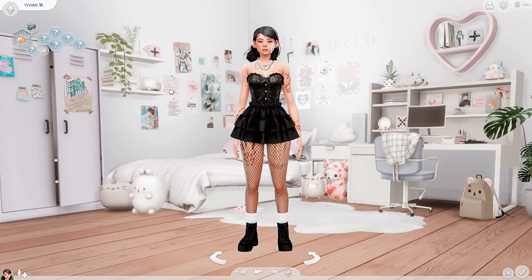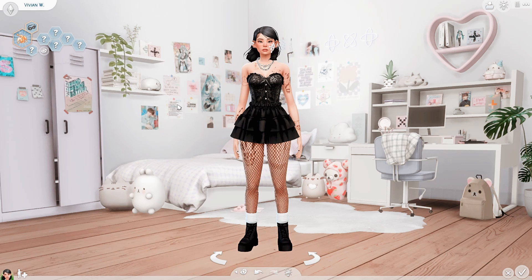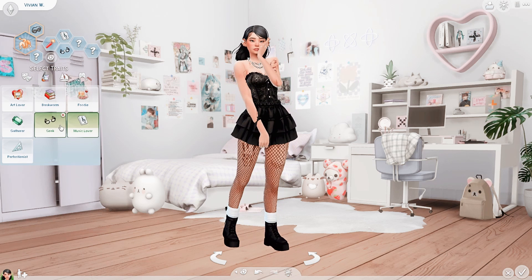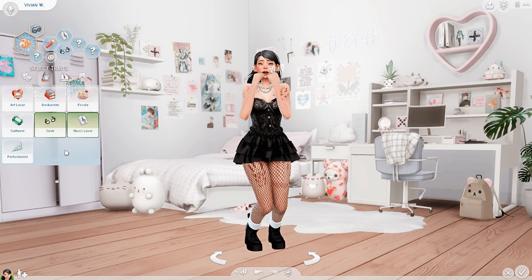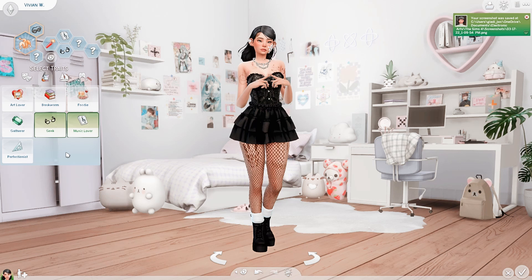As always, I'll have a Tumblr post with all the links in the description below. First up is my CAS background by Newemi on Tumblr — it's called Blue Hour. I also have the blob remover that removes that blue hue underneath your Sims' feet. Next, I have CAS poses linked to a lot of the traits, like Hot-Headed, Music Lover, and Geek. You can simply screenshot the pose you like and find it in your screenshot folder later.